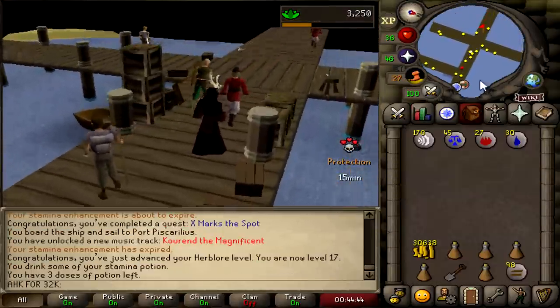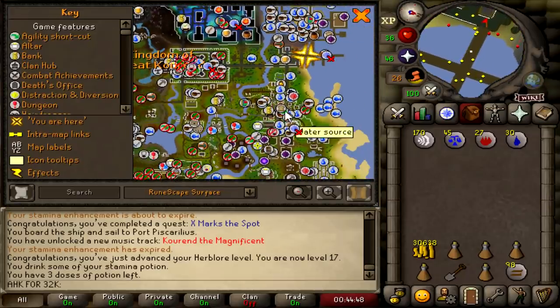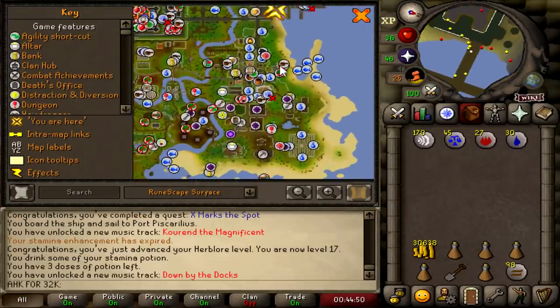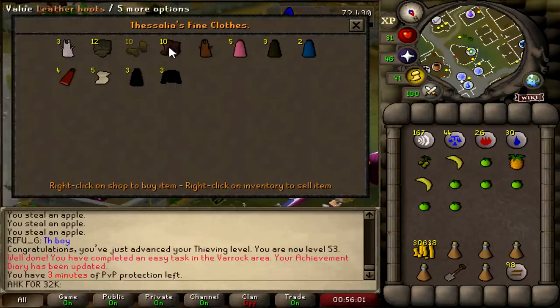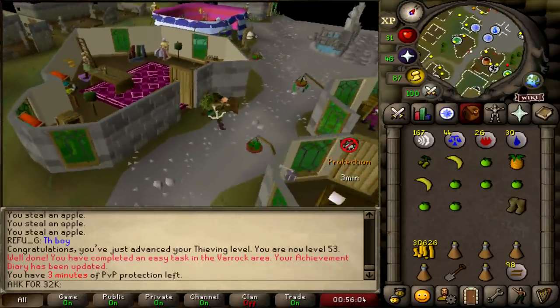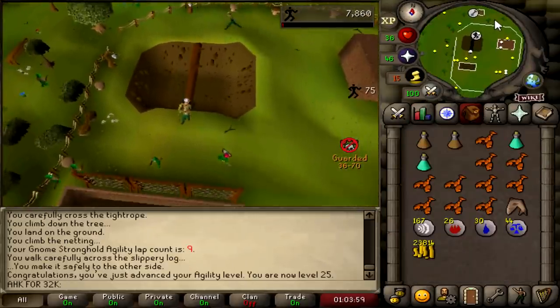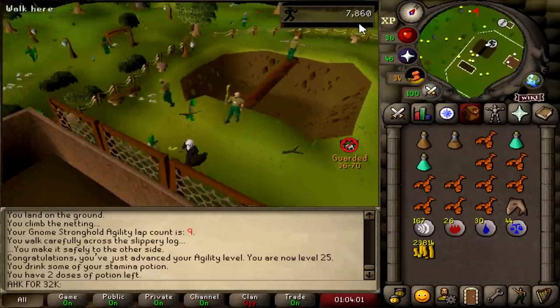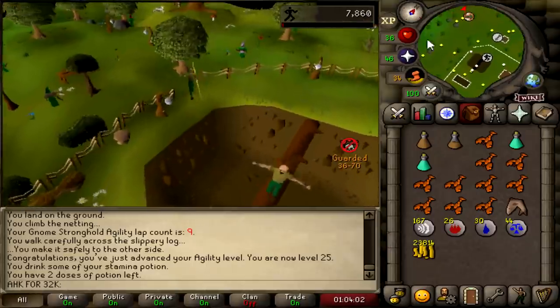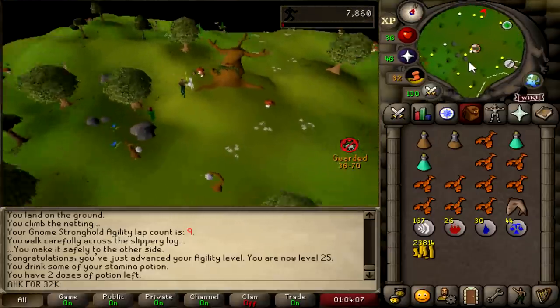Now we're just going to go finish off our 53 thieving at the fruit stalls — not exactly sure where they went, but we'll be fine. 53 thieving completed. Let's just get our leather gloves and leather boots for Dig Site later, and let's see if we can go buy some prayer pots. This should get me 25 agility, which means I can go start the Grand Tree, which will get us more levels and unlock the MM1 tunnels for us. I'm not going to do MM1 — we just want to unlock the tunnels.